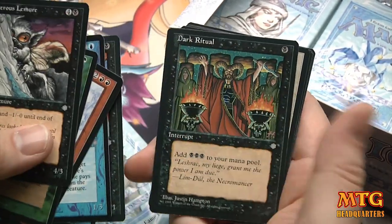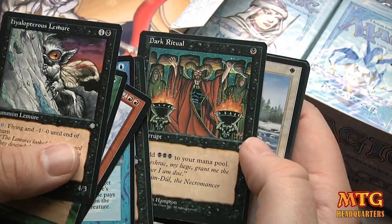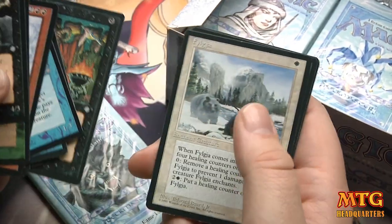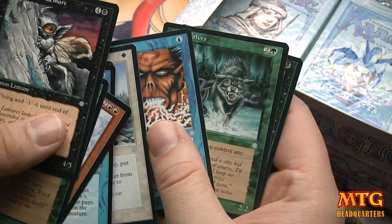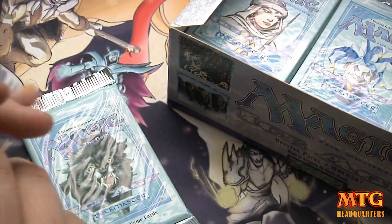Norritt, Dark Ritual — is it a different art for Dark Ritual? It looks kind of bizarre. It's the first Dark Ritual we've got. Word of Undoing, Dire Wolves, Cloak of Confusion. Good old banding.